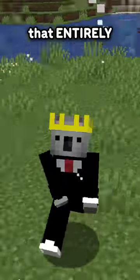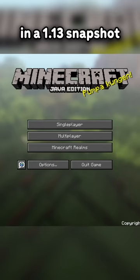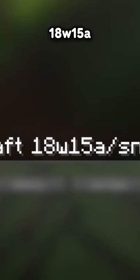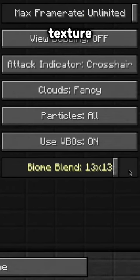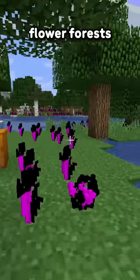There was a glitch in Minecraft that entirely changed the game. In a 1.13 snapshot 18w15a, there was a bug with the newly added biome blend feature that caused most flowers to lose their texture, leaving you with these eerie flower forests.